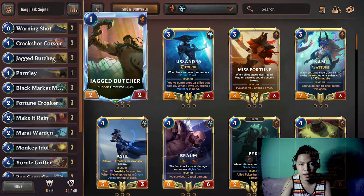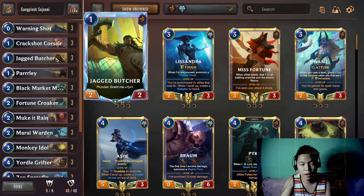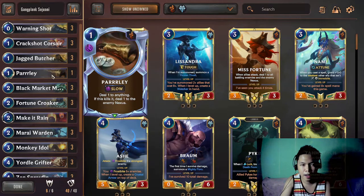Jagged Butcher is very essential in the early game because if you get a plunder trigger it will become a 3/3, and it is a little bit hard to stop at 3/3 during the early game. Parley is a flexible slot - it could be anything, but Parley is one of the good cards right now because of Ken. Ken is one of the new champions that are very dominant and interesting to play against.